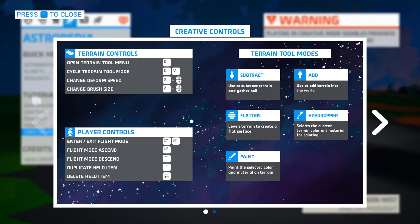There are new terrain tool modes. You have add and subtract, which we've always had off of the keyboard. You have flatten, eyedropper, and paint — those are the two new ones. But by using the C and V keys, you can set them to be a permanent add, subtract, flatten, paint, or eyedropper without having to hold a keyboard button, which is very handy when you're trying to work and mold your sculptures.